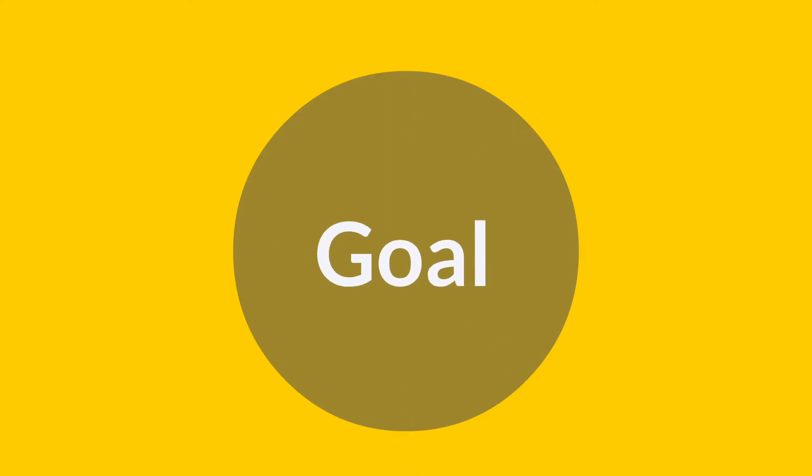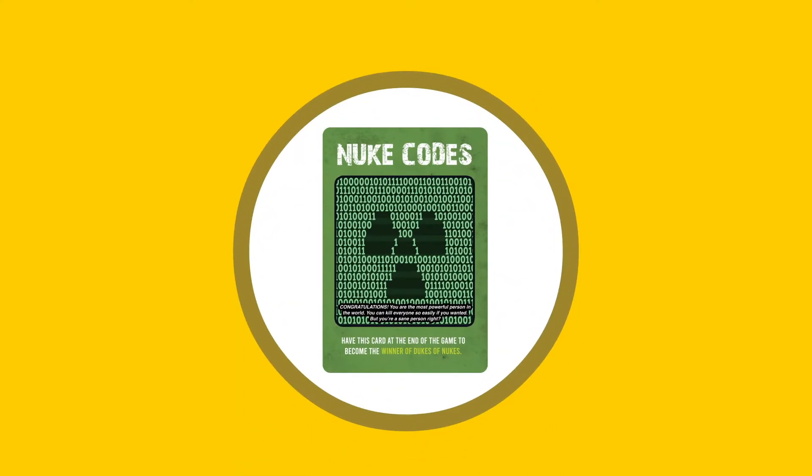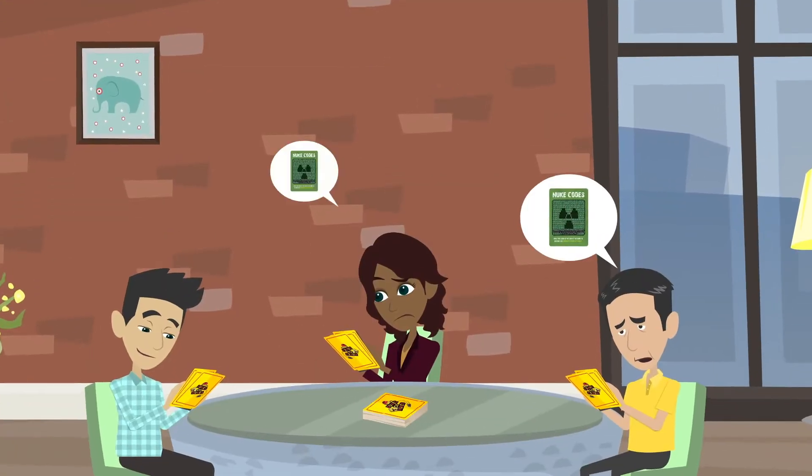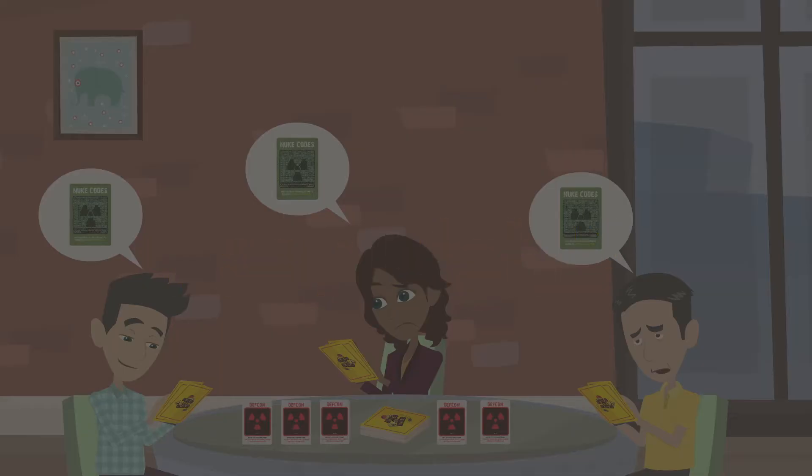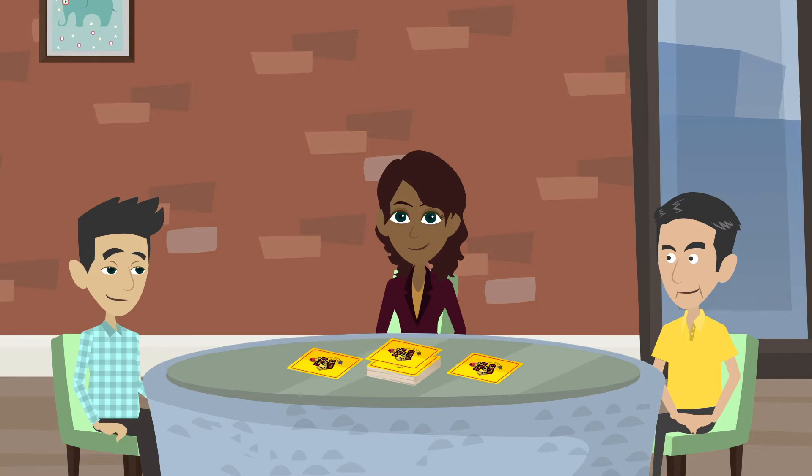The goal of the game is simple. There is a single card called the Nukes. All you have to do is be in possession of this card when the game abruptly ends. Easy, right? Wrong. The game will start with everyone being dealt a hand, and one person being secretly given the Nukes.